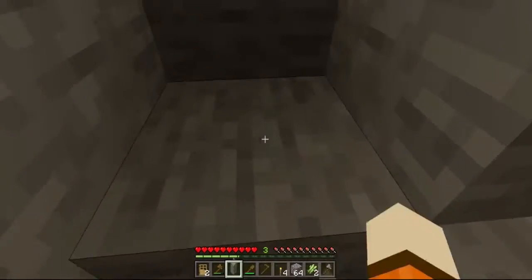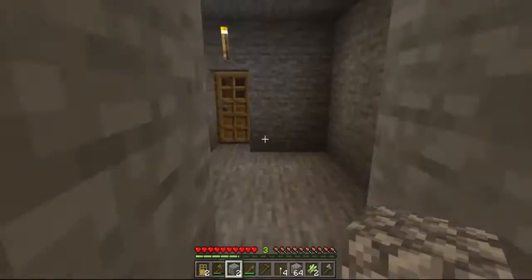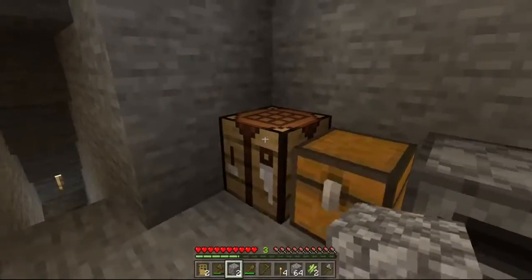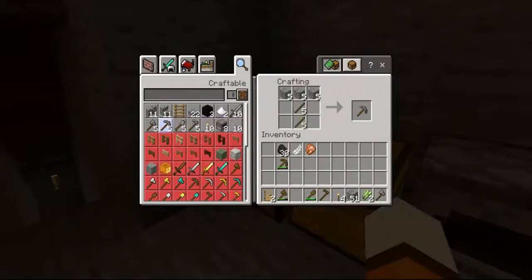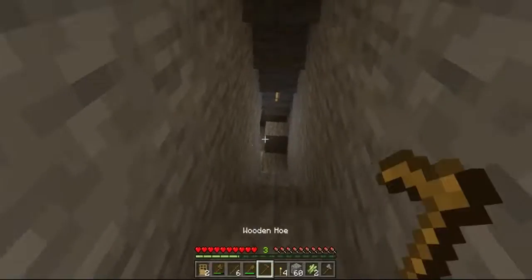There goes my pickaxe. We have lots of cobblestone from even that little bit, and we could easily make another. Let's make two and put one in the chest as a spare — because who doesn't need a spare?